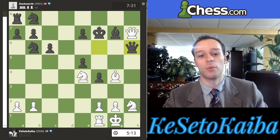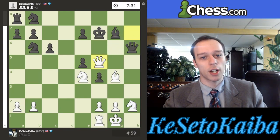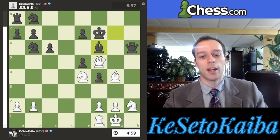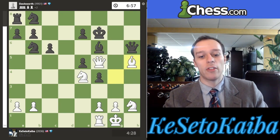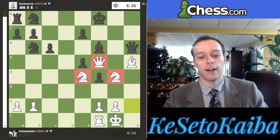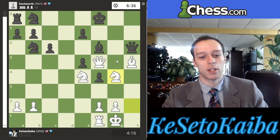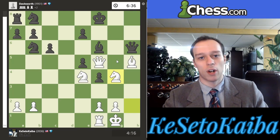They want to trade queens because if they can, they're up by two pawns and go into a winning endgame. I don't want to trade queens, so I move my queen with check — another forcing move. Now they're going to block with the bishop. How do I bring more pieces into the attack? I play bishop h5 check, almost like a clearance — I'm clearing the g4 square for my knight. Their king must move, and now I play knight g4, which also attacks their queen. By playing all these forcing moves and bringing more pieces to the attack, I'm slowly making more progress. Notice now I really have four attackers on the king side.